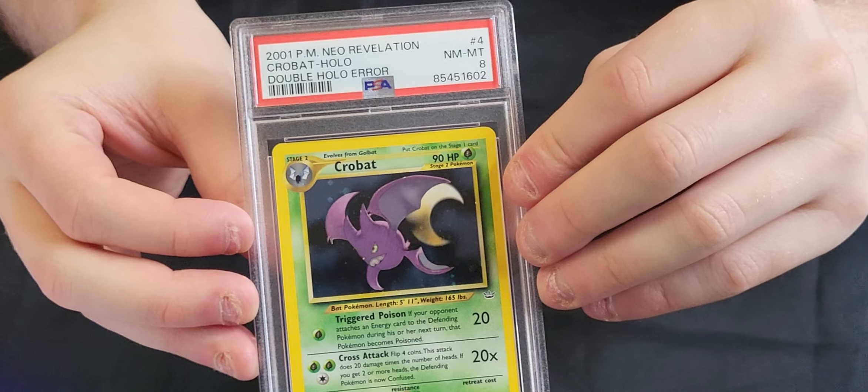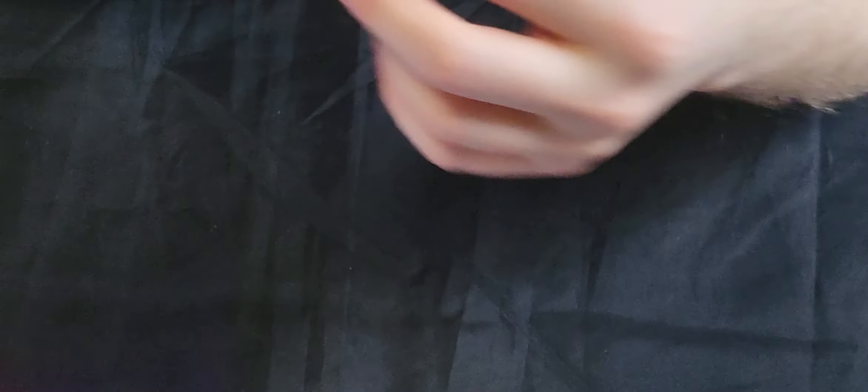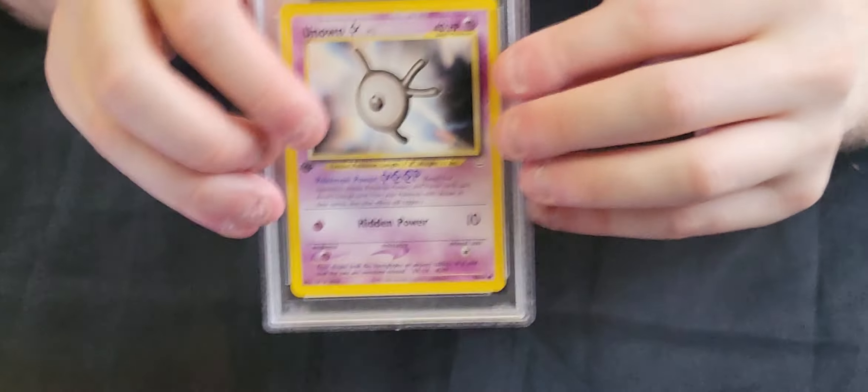We've got a Crobat — non first edition version but it is the double holo error — that's an 8. A Gem Mint 10 Murkrow, an Aipom in a 9, a Stantler in a 10, a Healing Field 10, a Swinub in a 9, Pokemon Breeder Fields in a 10, a Rocket's Hideout in a 10, a Zubat in a 9, another Zubat in a 9, a Balloon Berry in a 9, and finally an Unown which is an 8.